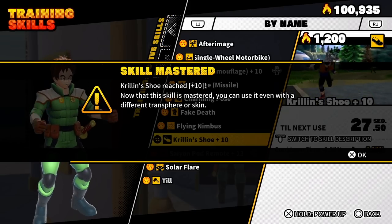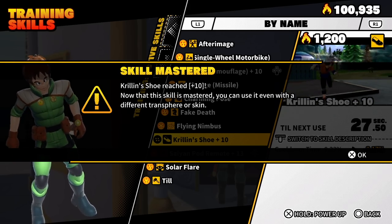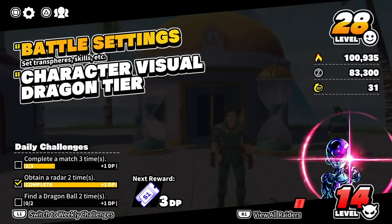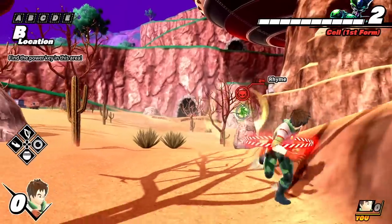Pretty much, once you have a character unlocked that they'll release over the course of time with the game, all you've got to do is come to the training section in the time chamber, get to level 10, and you'll be able to equip it. Then all you've got to do is press start, go to battle settings, scroll all the way down, and the build you just unlocked will be available for you to play with. That's really all you have to do.